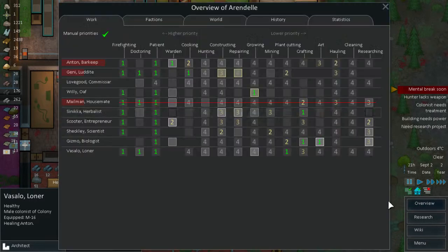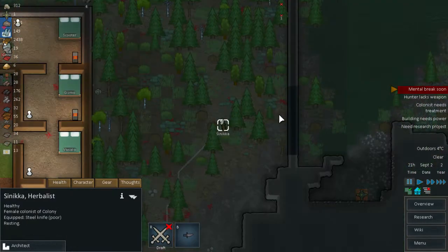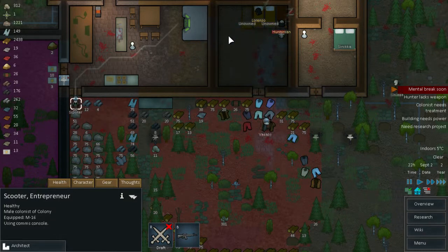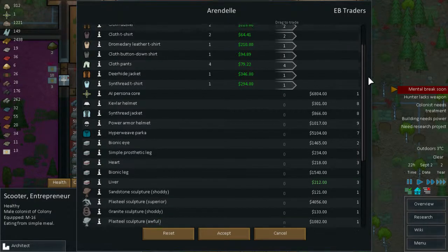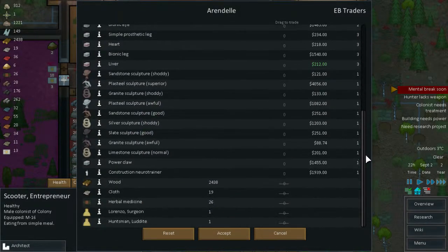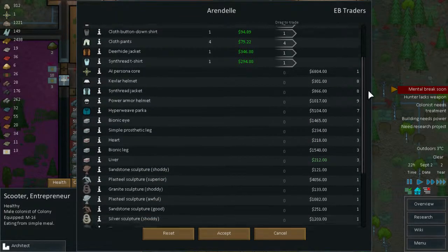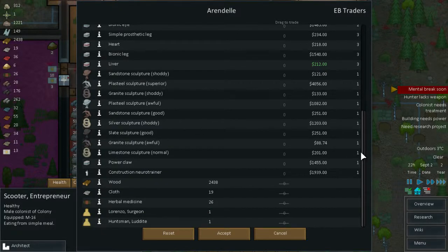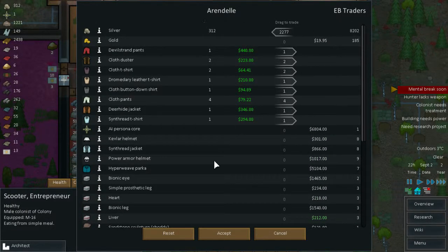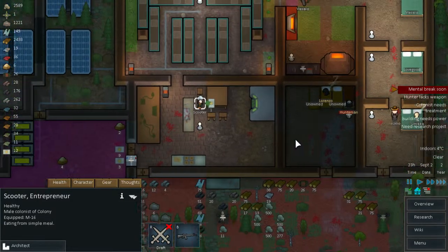Prevator is healing Anton — I have somebody who is good at it. Scooter — go to the exotic goods trader. We can sell all the clothing and we will because we need the money. Gold is cheap from him. We need some medicine — seriously, don't you sell medicine? Don't you sell bionic legs? Well, better than nothing — at least we will have some money for eventual trade.